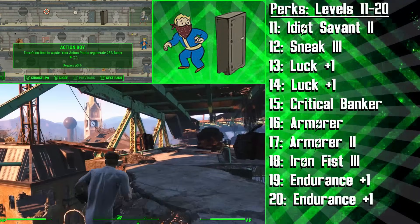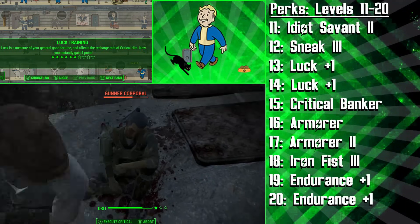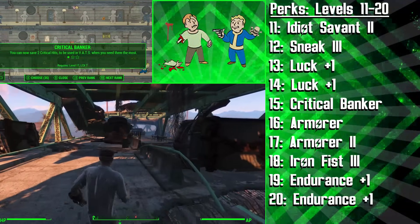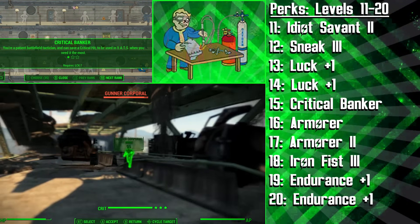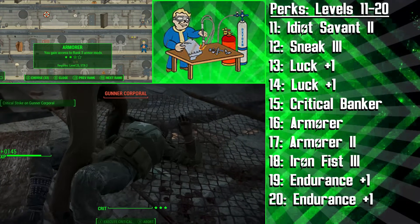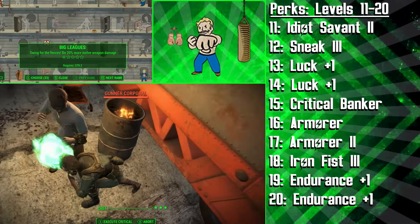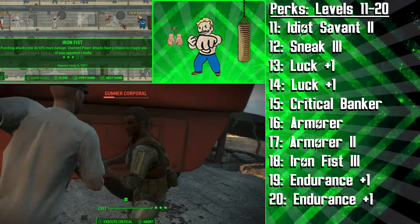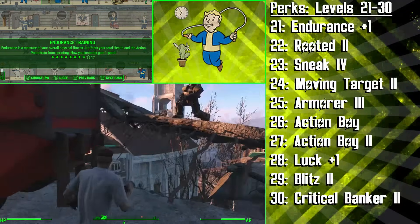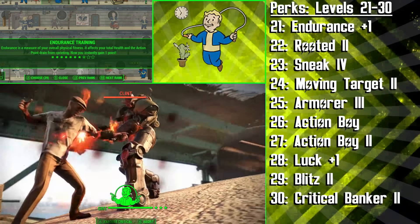Next up, we're getting the third rank of Sneak to be 40% harder to detect and also never trigger enemy mines. Two points of Luck will be picked over levels 13 and 14, and then at level 15 we're getting the Critical Banker perk, which will let us store an additional critical hit to use in VATs on top of the standard meter — so at rank 1 we can store two critical hits. We're then getting the first and second rank of Armorer to improve any armor we're wearing, but more importantly to start upgrading our clothing with Ballistic Weave. At level 18, it's time for Iron Fist 3 to deal 60% more punching damage and have a chance to cripple one of our opponent's limbs. We're then getting three more points of Endurance across levels 19, 20, and 21, giving us a longer sprint and a really handy health boost that pays off a lot more at higher levels.